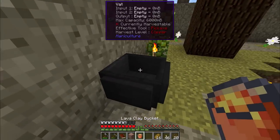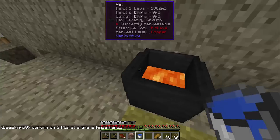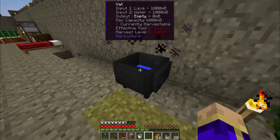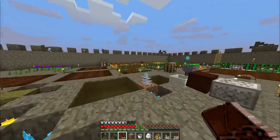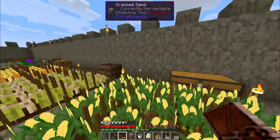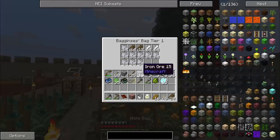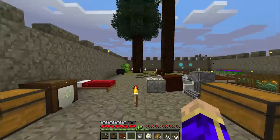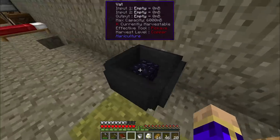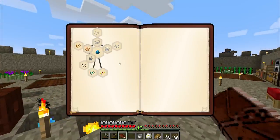If we put a bucket of lava — which consumes our clay bucket — and a bucket of water into this vat at the same time, you can see something begins to happen. While that processes, we get four burnt bricks and four clay buckets full of lava out of this quest. It's going to take a moment. It turns into obsidian, which you can grab out of the vat — we're going to be using this obsidian very, very soon. I wondered if that unlocked a quest in 'What the World Is Made Of' — no, it did not. That's a shame.